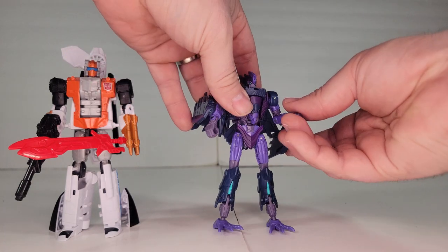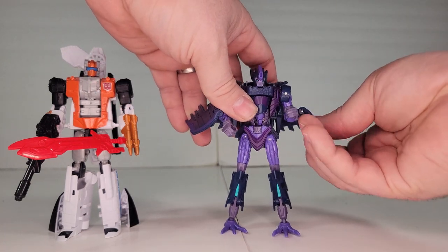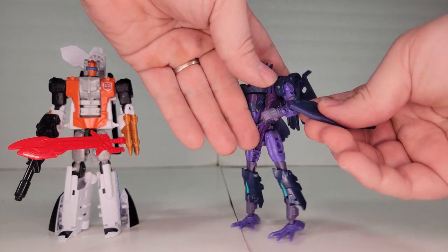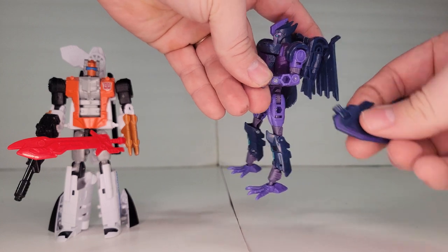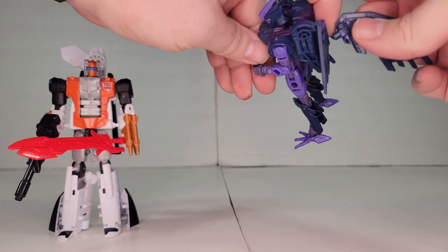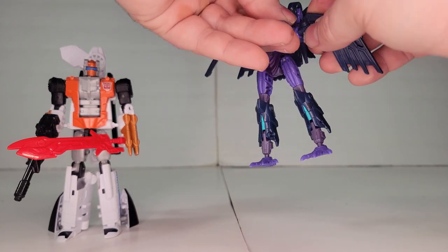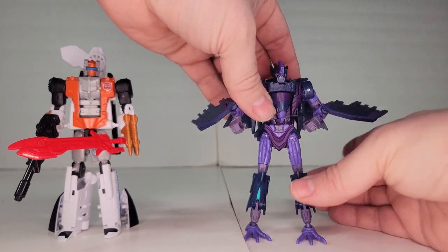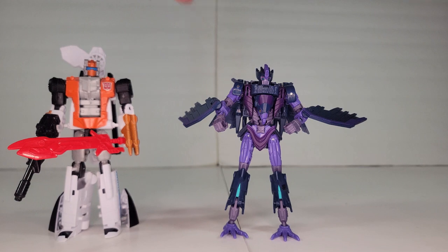This is a remold of the Kingdom Air Razor and it looks really cool. They placed the missiles on the extra wings here — they just pop out of the five-millimeter ports and can be popped back onto the wings for storage, but they put them on the arms to give more animation accuracy.